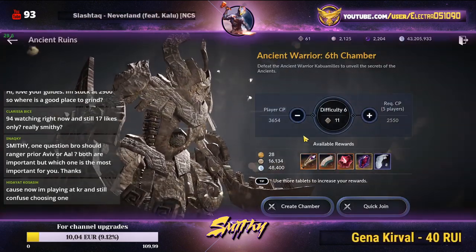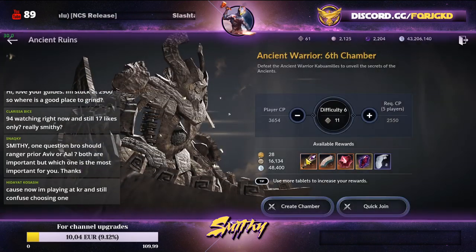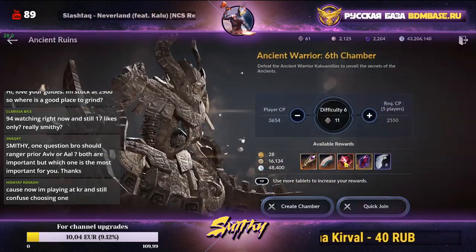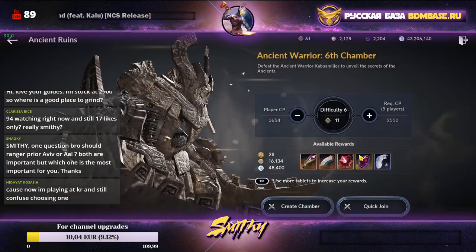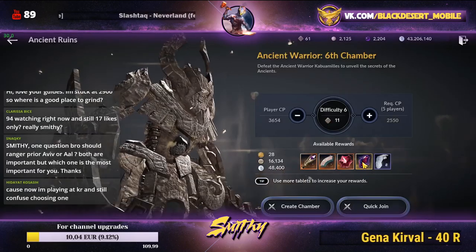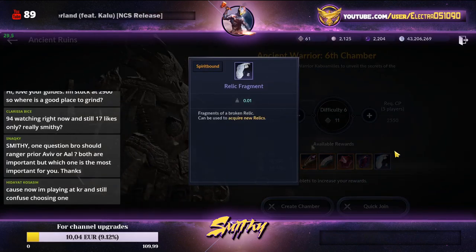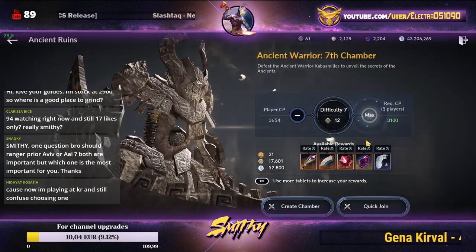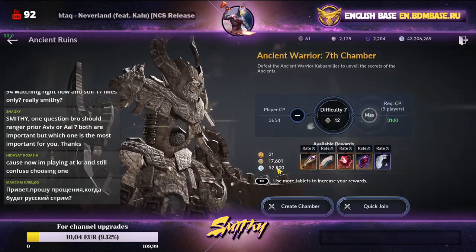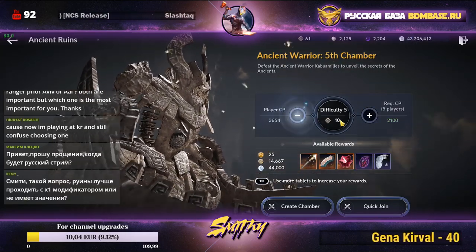We have an increased rate for orange gear and the best drop, which is the Liverto stuff — ultimate Liverto. There's also an increased drop rate for magic crystals, an increased maximum drop for black stones including golden black stones, increased rate for relic fragments, and the same improvements apply for seventh difficulty.